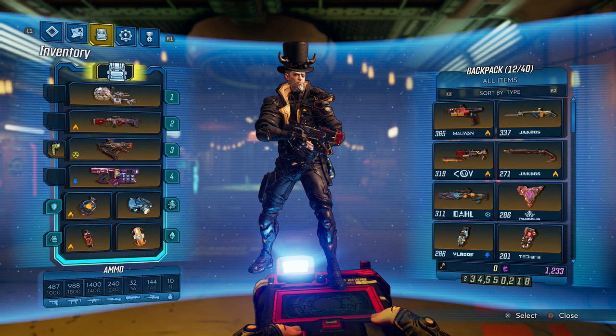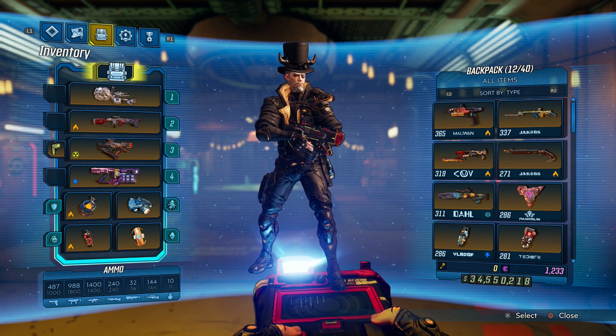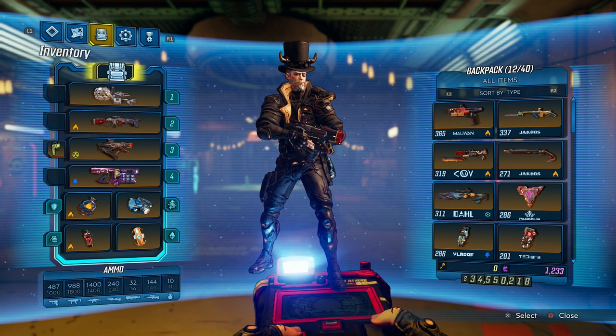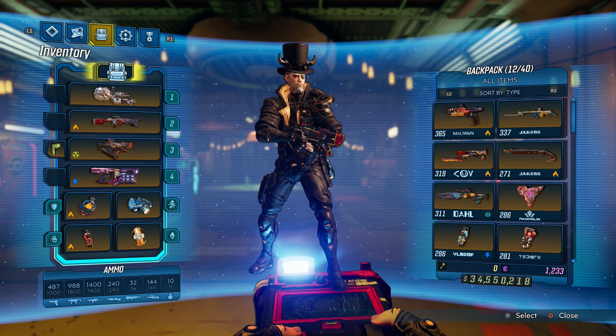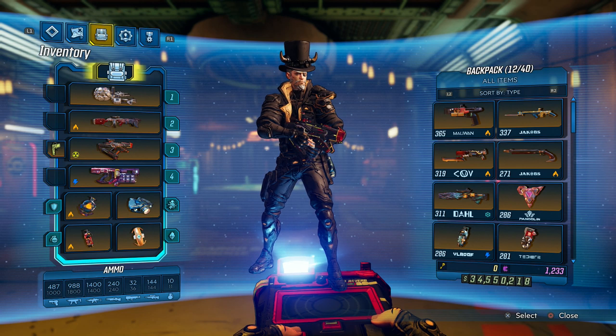What's up everybody, jumping in here and today I am back on some Borderlands 3 and I decided I'm going to go ahead and spill the beans and show you guys how you can duplicate items and money and pretty much whatever you want in this game, because before the game came out Gearbox said that they really wanted to try to fix duping.